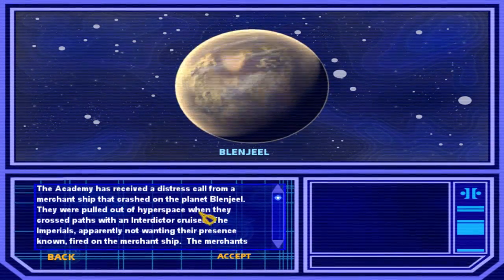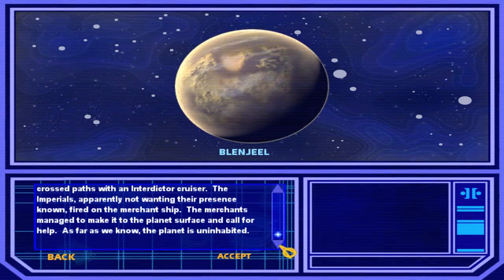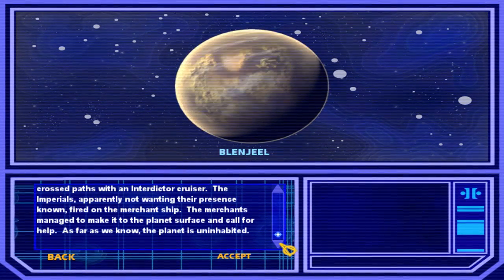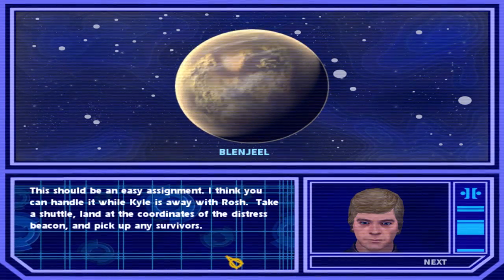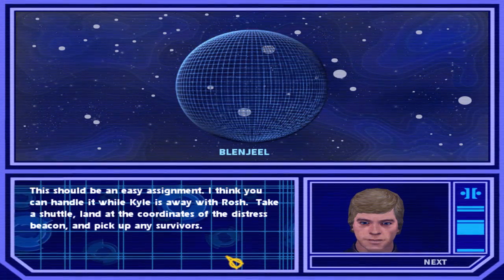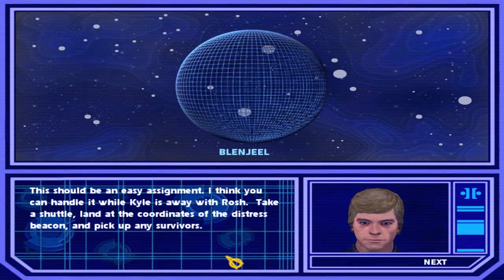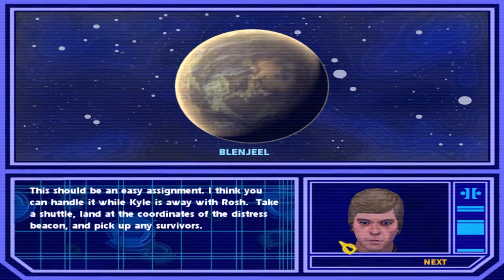We have to rescue a merchant ship crashed on the planet. The Imperials, not wanting their presence known, fired upon the merchant ship. The merchants managed to make it onto the planet surface and are now calling for help. This should be an easy assignment - I think you can handle it while Kyle is away with Roche. Take a shuttle, land at the coordinates of the distress beacon, and pick up any survivors. Kyle's away with Roche.